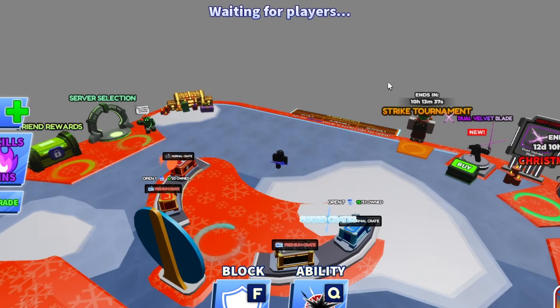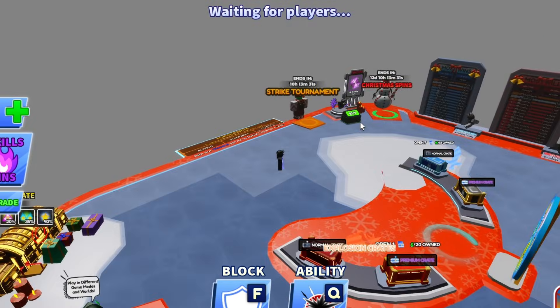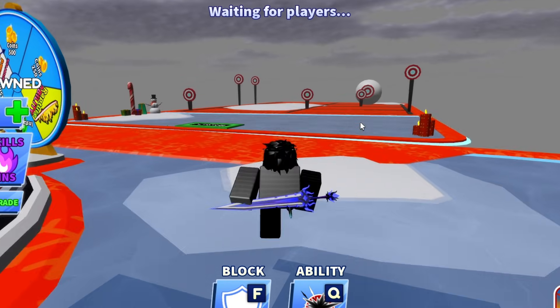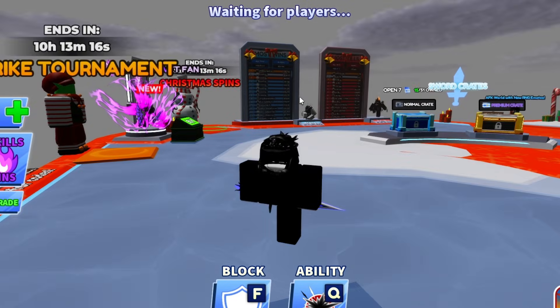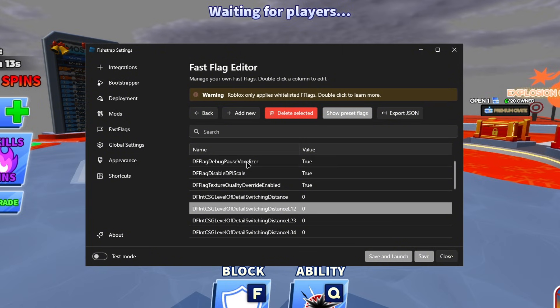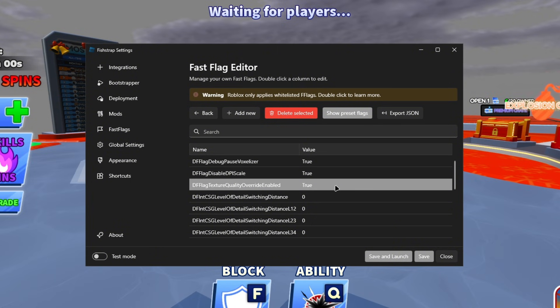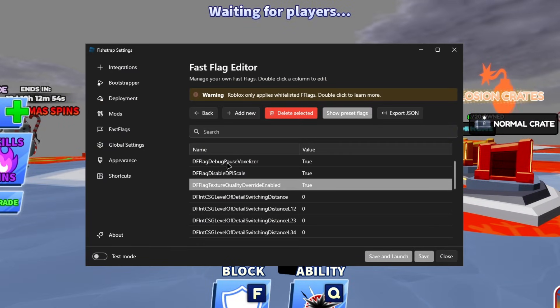Joining back into the game, you can already tell everything looks low quality — no lighting on the leaderboard, the sky is gray, things look dark and dull. That's the overall point of these fast flags: to give you the max FPS possible. If you want to fix some of the quality, go back to the flags. 'Pause Voxelizer' is why you have no lighting — set it to false or delete it to get lighting back. You can also delete the texture quality override if it's causing issues.